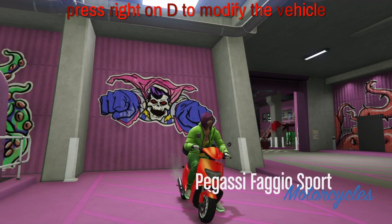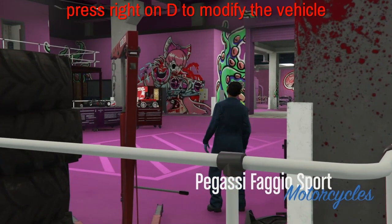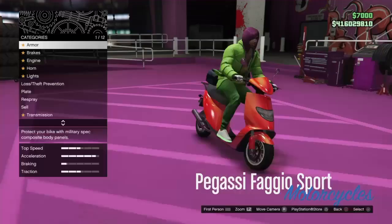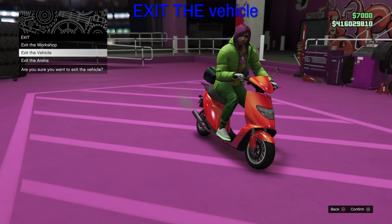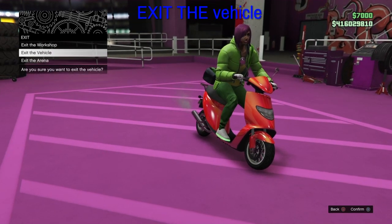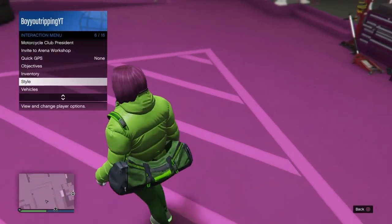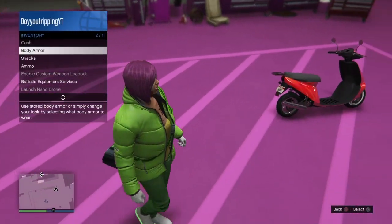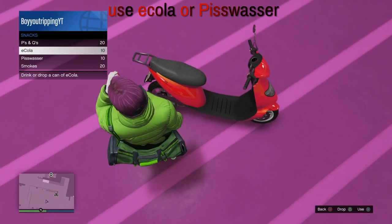Get on it. Press right on d-pad and choose the workshop. After you do that, it's gonna give you three options: enter workshop, exit the vehicle, and exit arena. You want to click the second one that says exit the vehicle. Then go to your interactive menu, go to inventory, go to snacks and drop some e-colas or piss whackers.